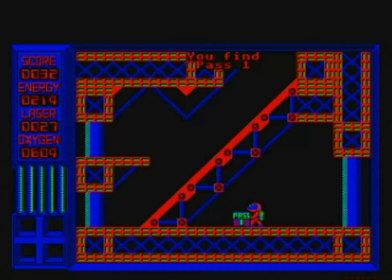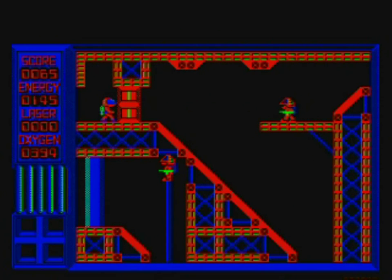You'll quickly find a keycard labelled 1 and the door which it opens. You'll also quickly find that there are two — yes, TWO — energy levels.